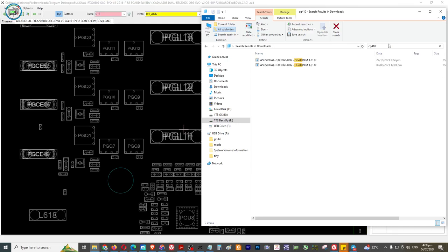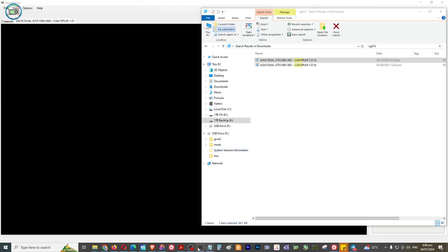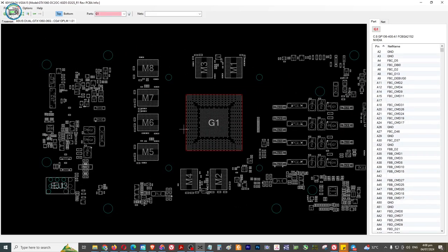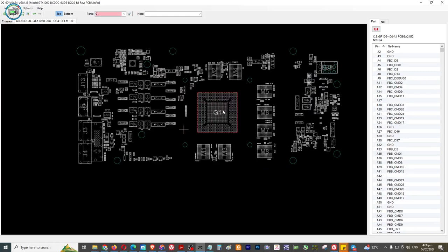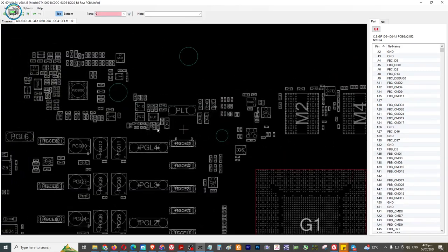So yun yun. Mayroon dito guys 6 GB - baka ito. Tingnan natin, open natin, world view. Nakashare naman ang ating screen. Ito sya - I think parehas siya to guys.